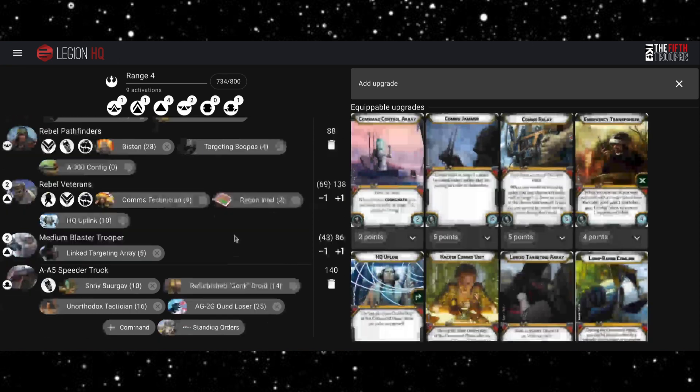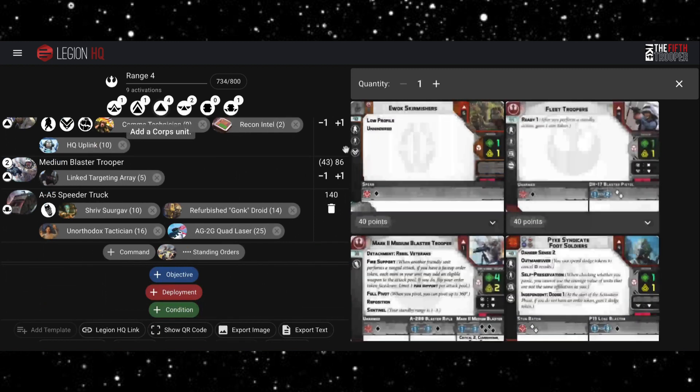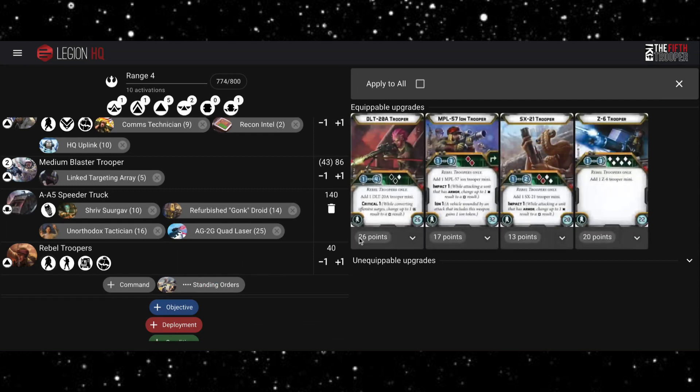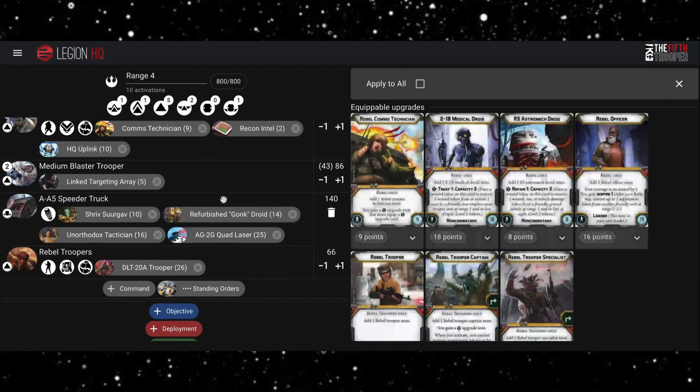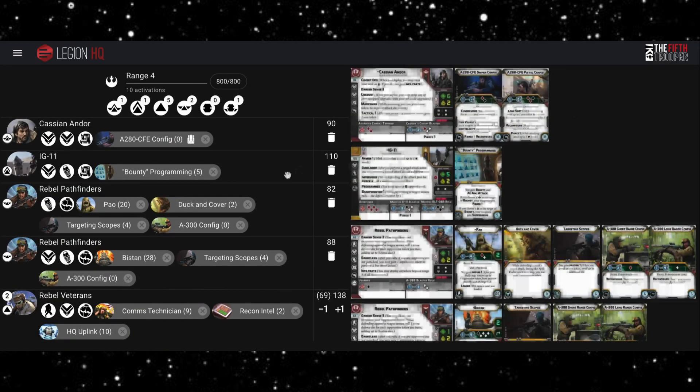Finally, even though I just talked smack about them, I'm going to put in a unit of Rebel Troopers and, going along with this range four theme, I'm going to drop in the DLT-20A. That brings us to exactly 800 points.